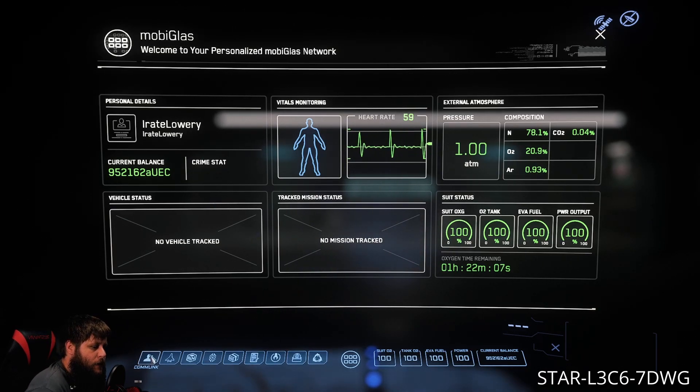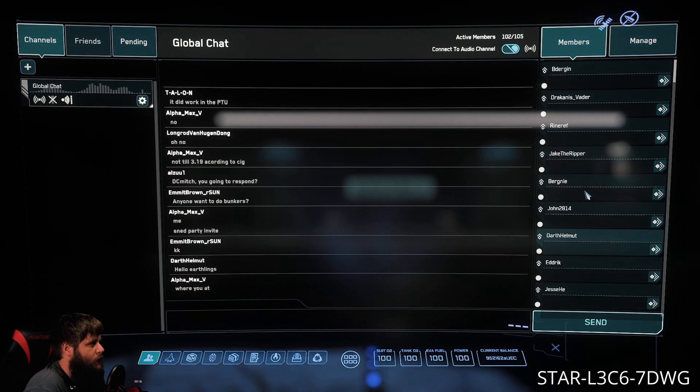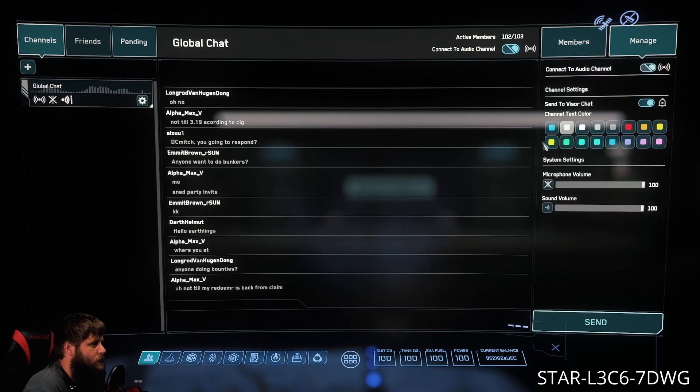The first tab at the bottom is gonna be Comlink. From here this is gonna be how you find other players in the verse. These are the names on the right-hand side — you can scroll through, send them chat and messages. Over here you have the global voice chat. You can also request to take off and land from here when you're in your ship, add friends, change the colors on your visor, and adjust your microphone and sound volume.